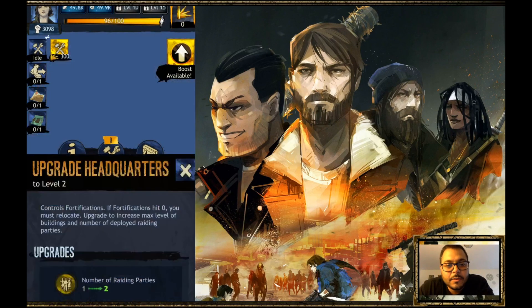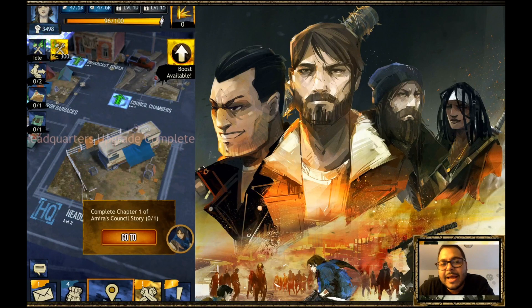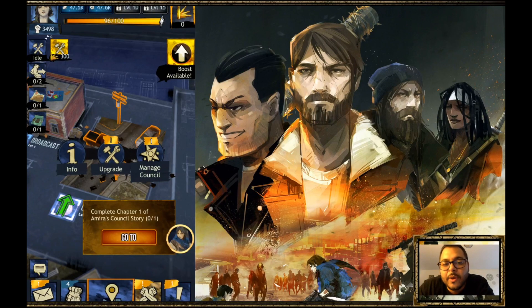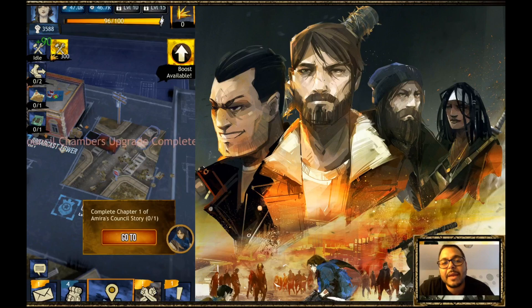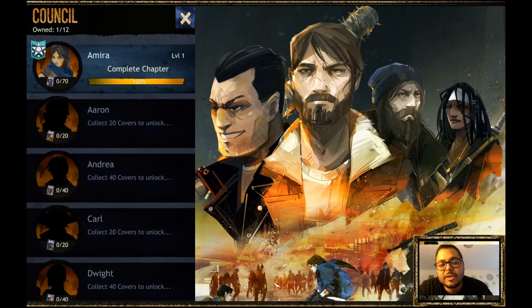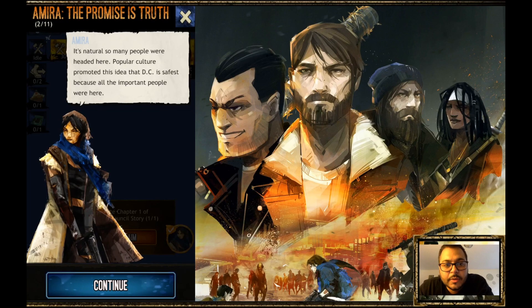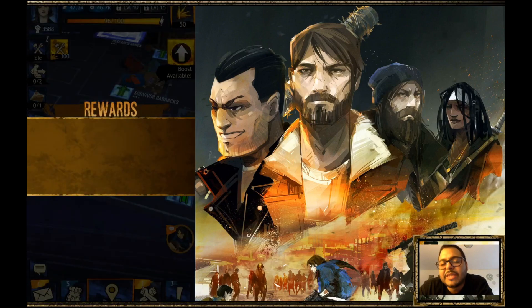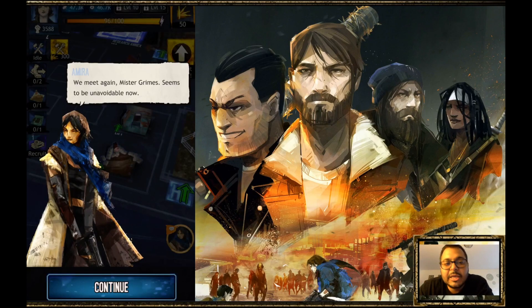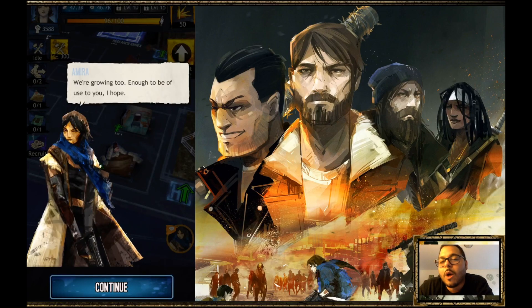Upgrading the Headquarters — kind of like your town hall or castle — allows you to do two raids at once and unlocks upgrades for other buildings. An important mechanic I didn't mention: to upgrade a building you need to meet requirements. You cannot skip ahead and upgrade one building to level three or four — you need to upgrade everything in your base to level two before upgrading anything to level three. Amira also gives insight on Negan, discussing how he compiled so many bases and why he's scattered around the territory. She acknowledges that Negan is smart — you can't just ambush him at one base and expect to win, because he is well-diversified across the area.